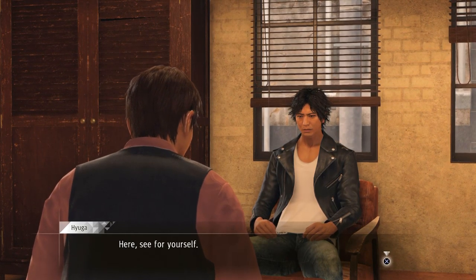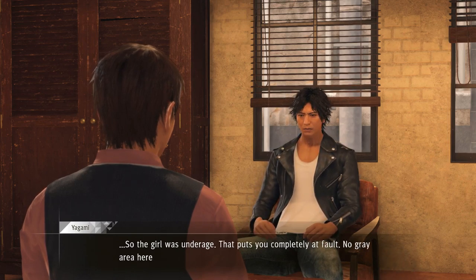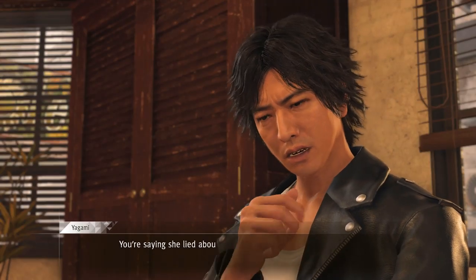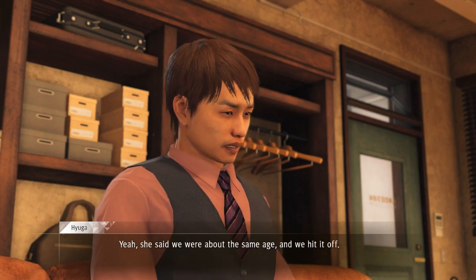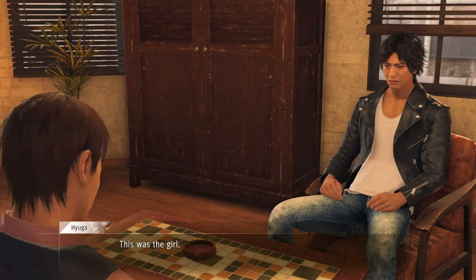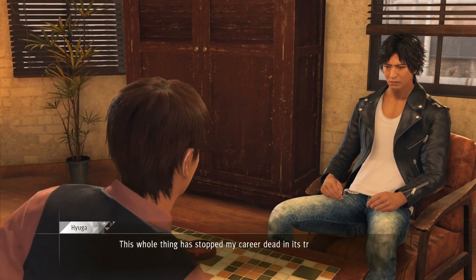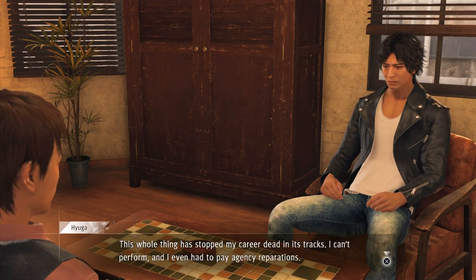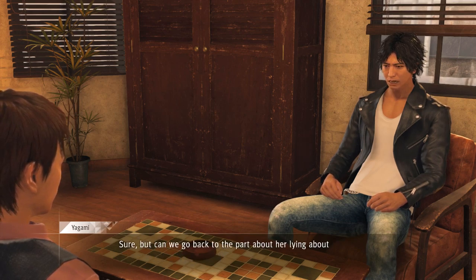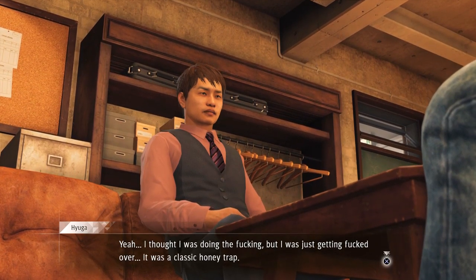That's phrased strangely. 'She said she was 22 years old.' You're saying she lied about her age. 'Yeah, she said we were about the same age and we hit it off - I was pretty into her - and we ended up sleeping together. Her name's Asuka Hachitani. This whole thing has stopped my career dead in its tracks - I can't perform and I even had to pay agency reparations. I'm getting hounded by paparazzi everywhere I go.' Could we go back to the part about her lying about her age? That's the key here. 'I thought I was doing the f***ing, but I was just getting f***ed over - it was a classic honey trap.'